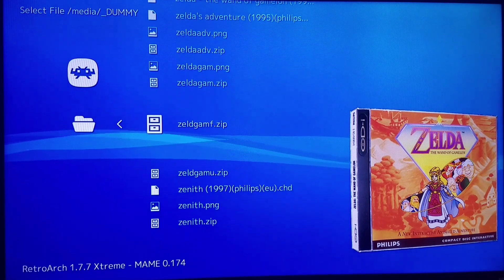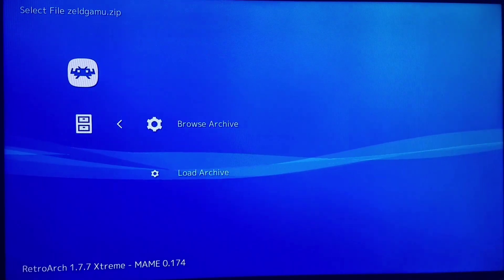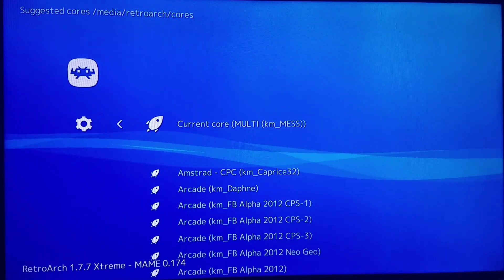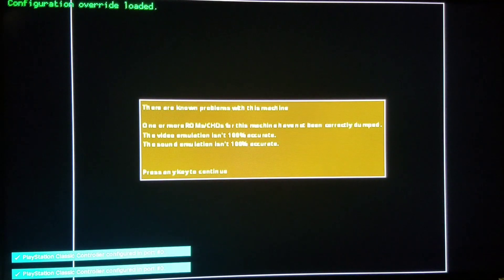We're going to try Wand of Gamelon as our very first test game, loading with the MESS core. It runs a little bit better than on 3DO and Saturn, and better on PlayStation Classic than on the SNES and NES Classic. This is another reason to have a PlayStation Classic — it will not run any better than this, but it is playable for those who really want to traverse this travesty.